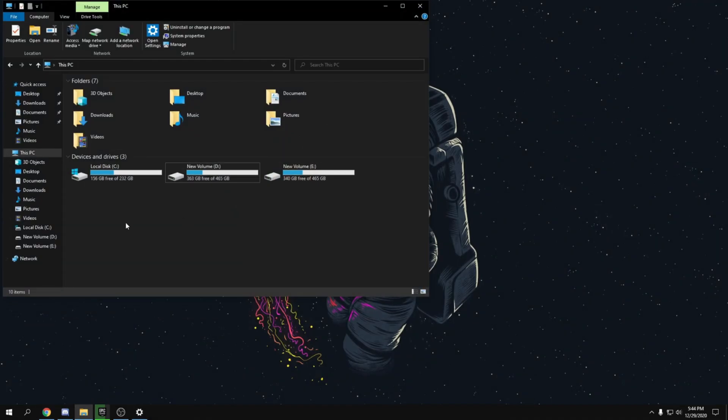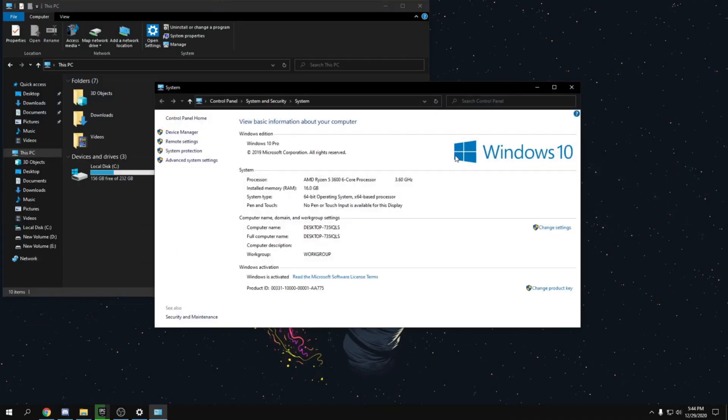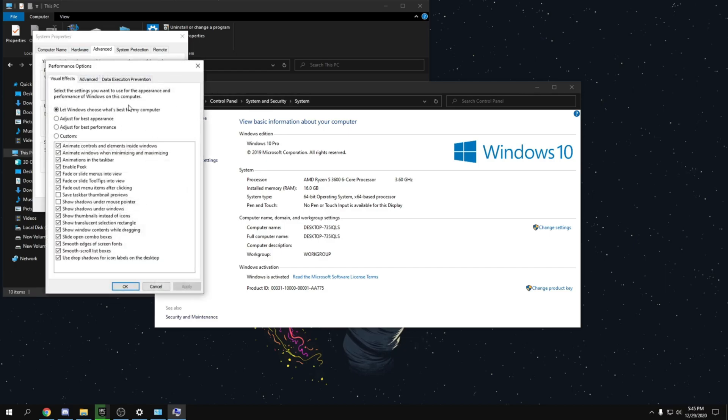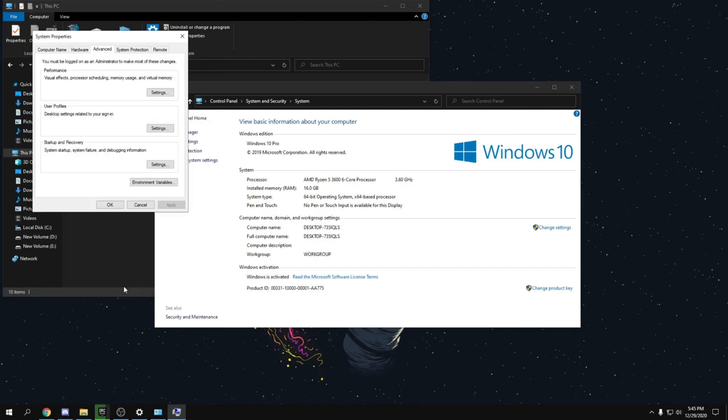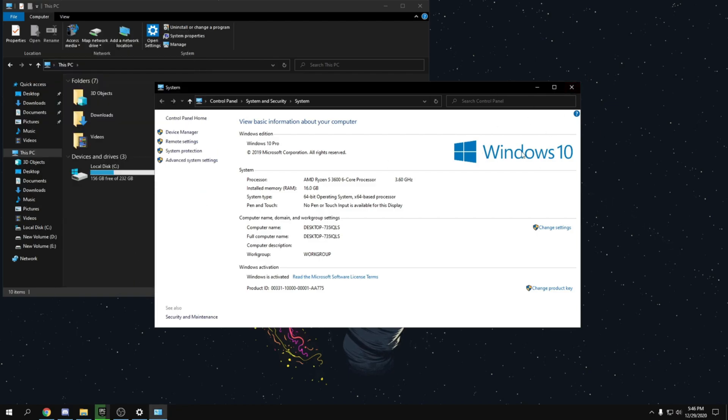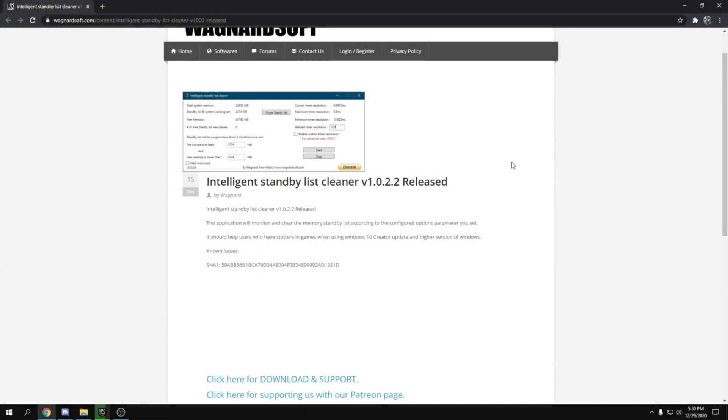Go to File Explorer, right-click on This PC, click Properties, then Advanced System Settings. Go to the Advanced tab, click Settings under Performance. Click 'Adjust for best performance', then check 'Smooth edges of screen fonts' — make sure to keep that on or your text will look really bad. Click Apply, wait for it to apply, then click OK. This helps lower input delay, increase FPS, and reduce RAM usage.